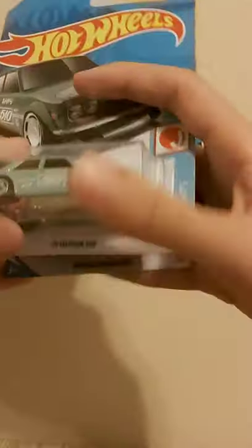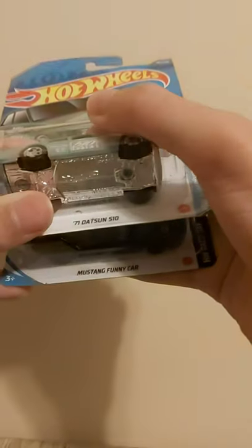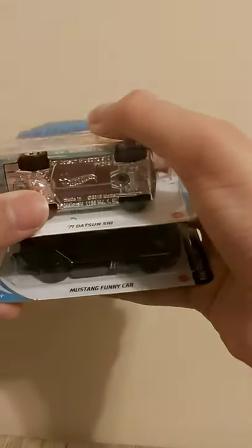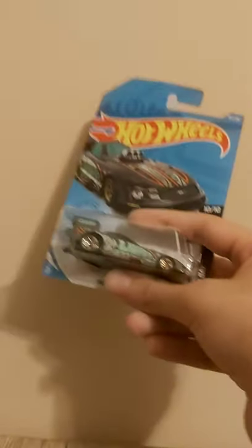That is the definition of what a treasure hunt is and how to find them. Remember, if you're looking for treasure hunts on the pegs or racks, this is how you're going to see them. Even if you look on an angle, you will not be able to see the gray logo, so you have to be aware of every single treasure hunt coming out in certain cases. Same thing goes for supers — that's your best bet to find them.